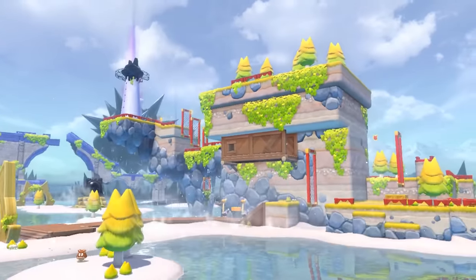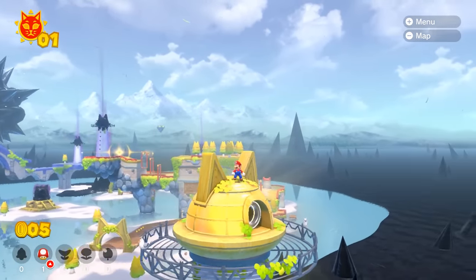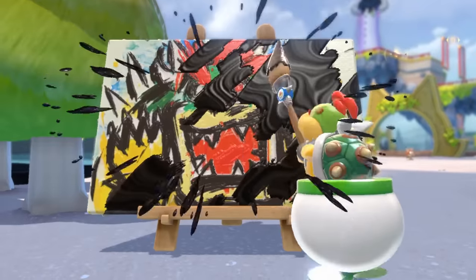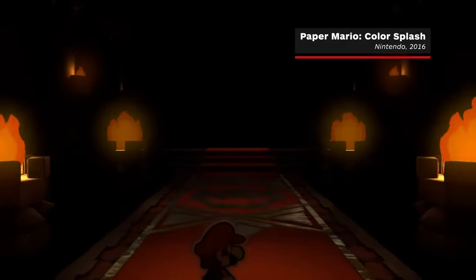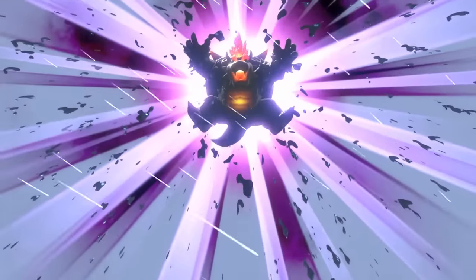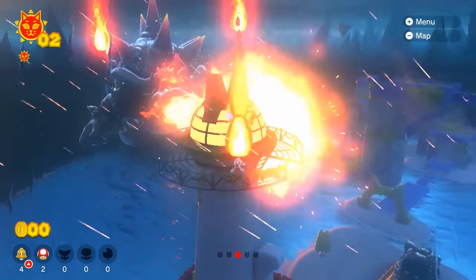So that's one half of the package. The other is Bowser's Fury — a whole new, much more contemporary feeling adventure. Gone is the concept of lives and the fixed perspective, replaced by an open world with full camera control. The other playable characters have also been jettisoned, but Mario is joined by Bowser Jr, and together they're trying to save the new setting of Lake Lapcat from a malevolent black goop that has taken hold of the Koopa King. The most significant mechanic tied to this setup is that every few minutes, Bowser explodes with fury, sending the world into an apocalyptic storm in which glowing blocks drop from the sky and his towering form breathes sweeping jets of fire, decimating anything in their path.